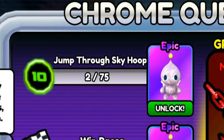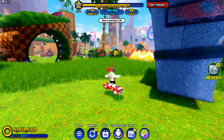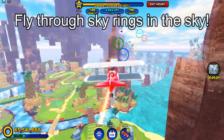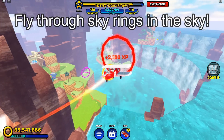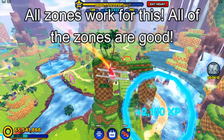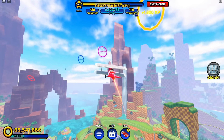The next tip I will give is for the jump through 75 sky hoops. For this one, you can use either your hoverboard or your tornado. Both of them are pretty good, but I think the tornado will be better for this part. All you wanna do is go through all the hoops. If you use the tornado, which is what I recommend, you want to just fly through all the sky rings that are located in the air. You will get so many very quickly. It doesn't really matter which zone you go to, because every zone works very well.